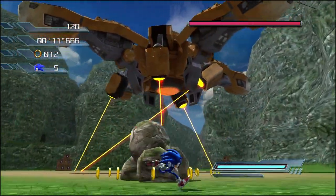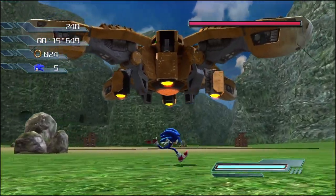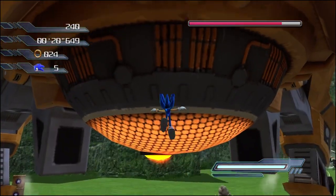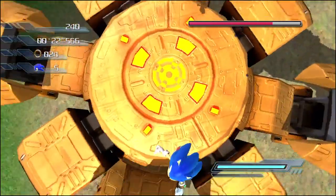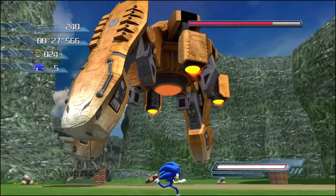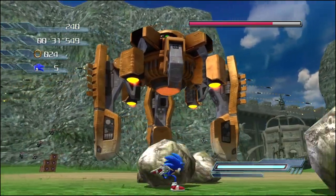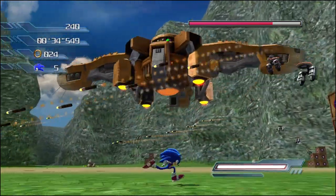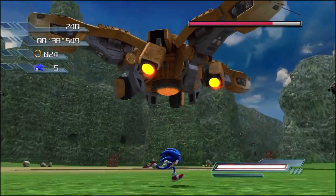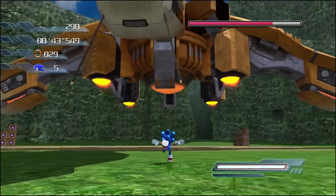You know how in Silver's version of this boss fight you pick up some stuff that is lying around and shoot it at that orange core in the middle? Well, they forgot to make that part invulnerable for Sonic's version. So you can do that and defeat this boss much faster than intended. Really this is par for the course, considering this is Sonic 06, but it just goes to show how little they cared about actually doing QA or anything.